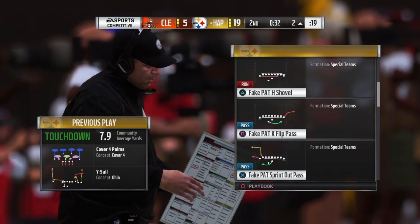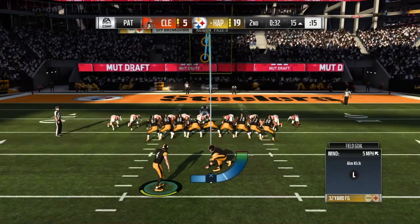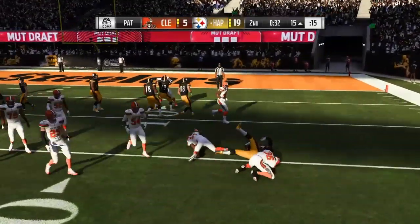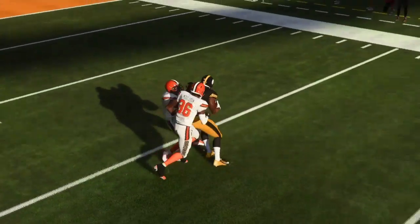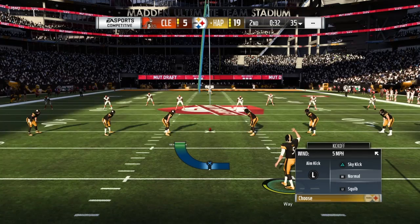The Steelers find a way to stretch their lead with a shovel pass, giving them a two-score lead. Why are they so slow? Give it to somebody that can actually run. It's a 14-point game now, two touchdowns. That's a contender for the best play of the game too - might be hard to decide.